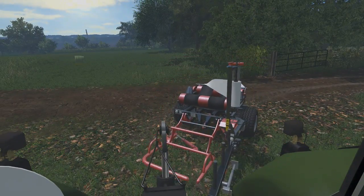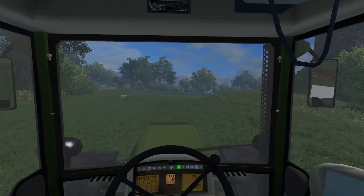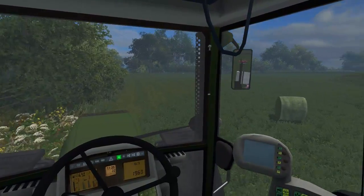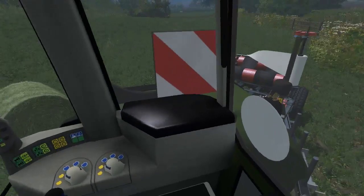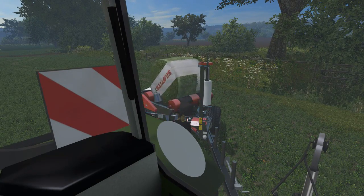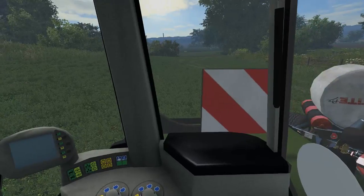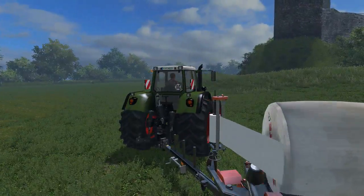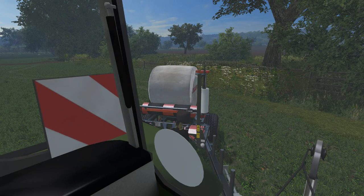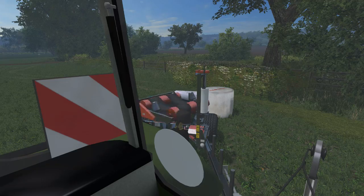Let's go ahead and make sure this is unfolded. There we go. Let's go ahead and pick up our first bale. Now the problem with this particular style of wrapper is realistically you have to come in off to the side — and even then, it just pops right in there. There we go, it starts wrapping. It just magically shows up, which is kind of funny. Excellent. Is it done? It is. Perfect.